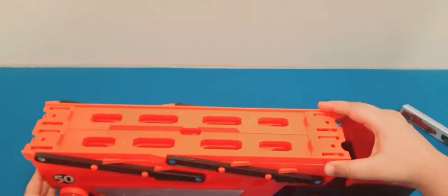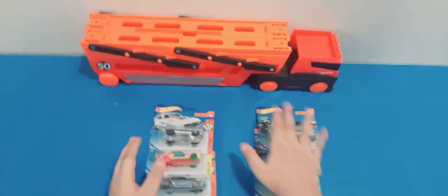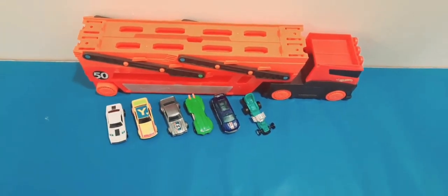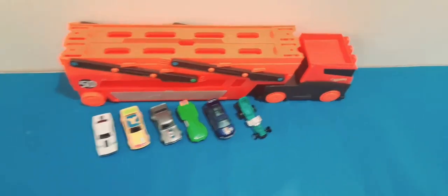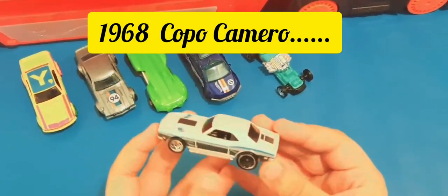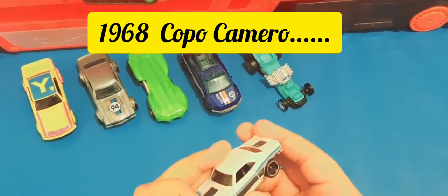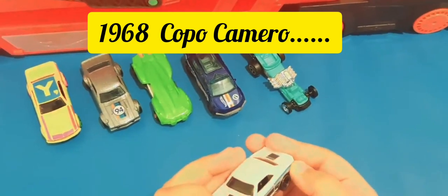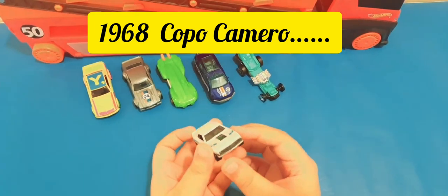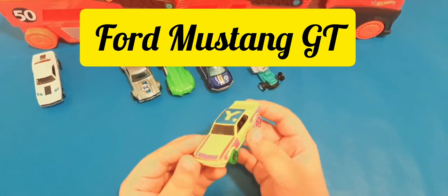Now let's open the one packs and put them in the hauler. Let's take a closer look at all of our cars. First, we have the Copo Camaro — really nice and sleek car. It has a black, gray, and blue strip on the side. It looks really sporty. Next we have the Art Cars Ford Mustang Coupe.